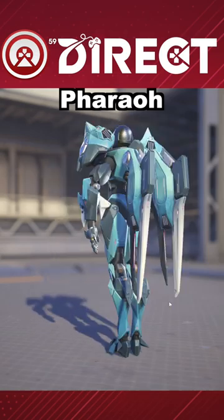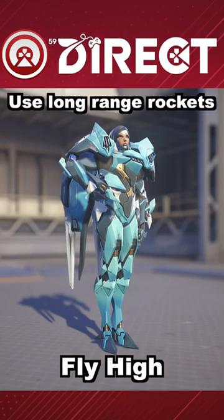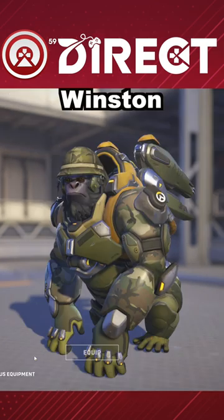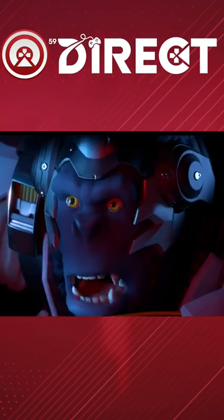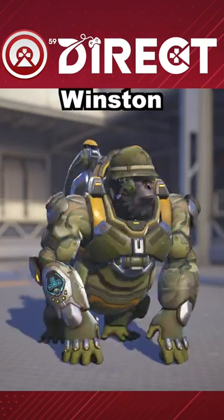First up is Pharah. With her ability to fly and shoot rockets from a great distance, all you need to do is find that Tracer at a good distance and take her down. Great choice.